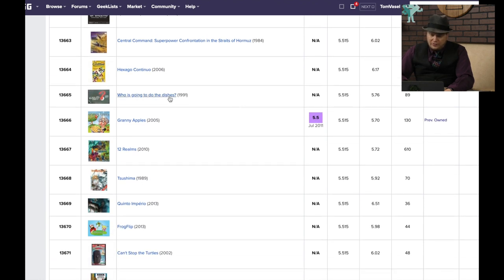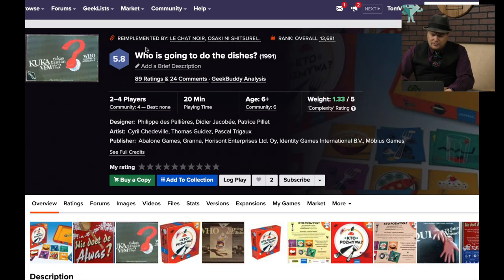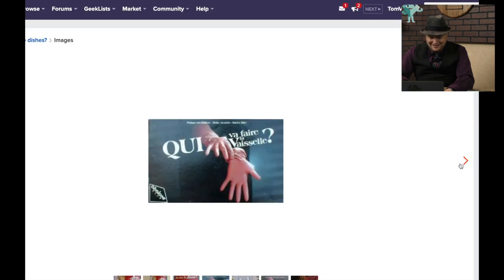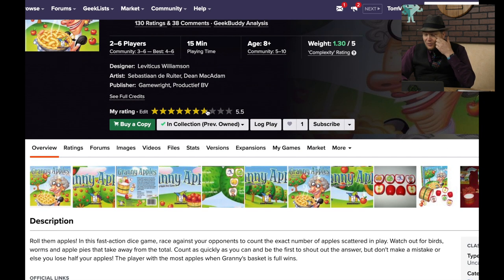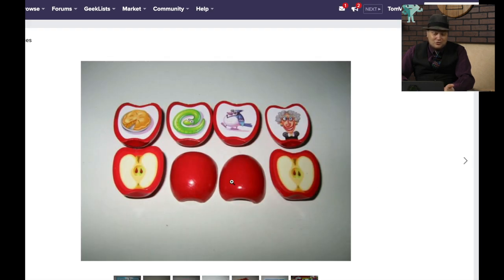Who Is Going to Do the Dishes? — you start with six parts of a meal, you reveal a dirty dish or stack your cards, and the loser is the one with the most dishes at the end. They're the one who will clean the dishes, and it includes a glove. I like the name of it more than the sound of the game. Granny Apples is a kid's game with really neat plastic apple pieces — you need to flip them over and find good apples. Not much of a game though.